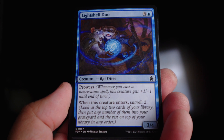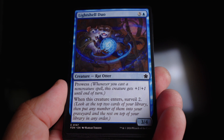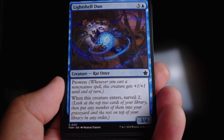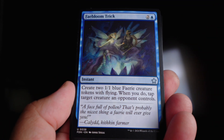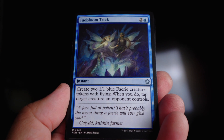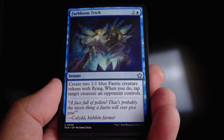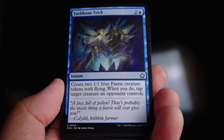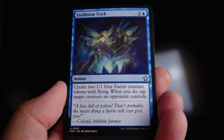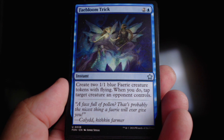The Light Shell Duo is actually from a recent set, Bloomburrow. It has prowess and surveys two when it comes in — a three-four, decent body. I think it was pretty decent in Bloomburrow and pretty decent for me as well. Fey Bloom Trick is really cool — it's an instant where you make two blue fairy creature tokens and tap an opponent's creature when it comes in. So you can wait for their attack, play this to stop a specific creature, and surprise-block one-ones out of nowhere.